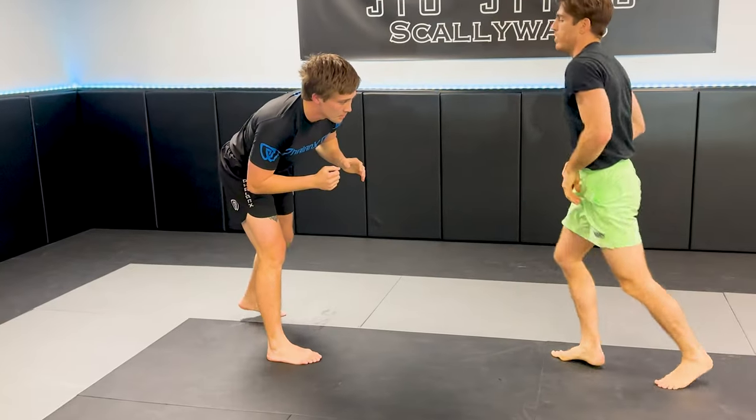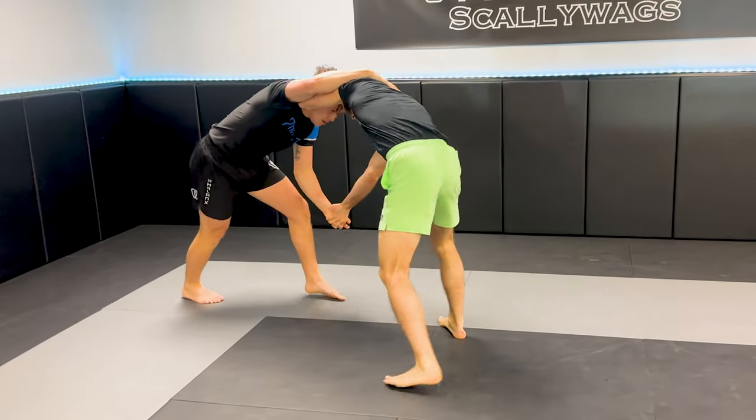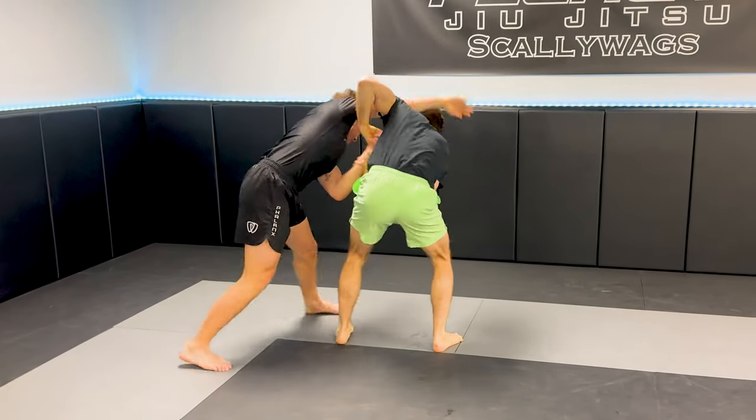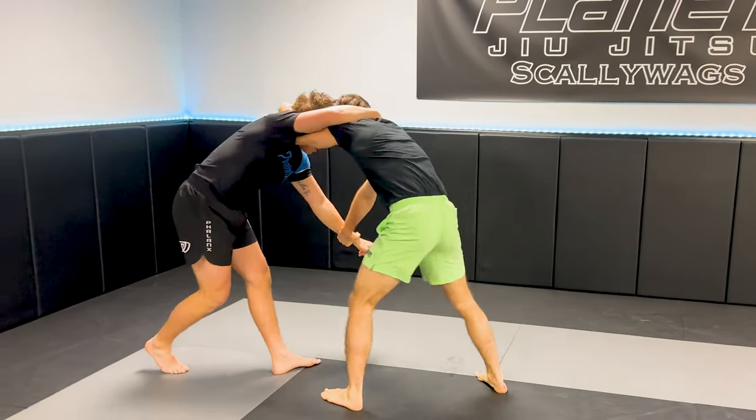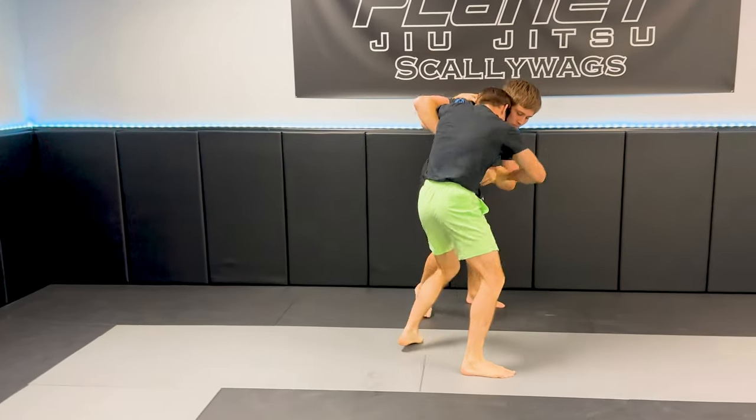I've probably gotten used to over-relying on the limp leg against Brazilian Jiu-Jitsu practitioners. So when I go up against a wrestler, what I should have been doing is prioritizing my down blocks and sprawls — the first two layers of defense — as opposed to relying solely on limp legs. I fake at the legs and attempt to snap him down, and he actually almost hits me with a duck.